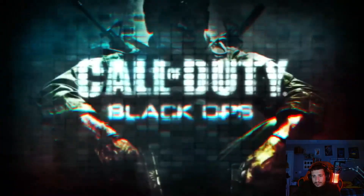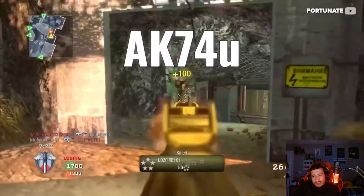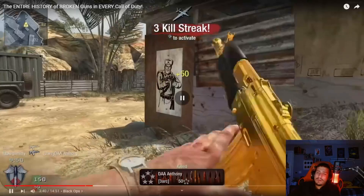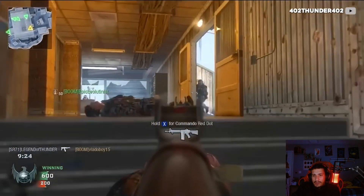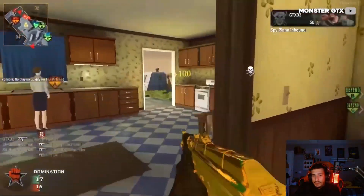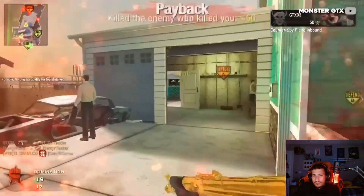On to Black Ops 1 — you might immediately be thinking about the FAMAS, which was pretty much everyone's go-to assault rifle, but even worse than that was the AK-74u. On its own it absolutely shredded, but then if you added Rapid Fire to it, it just took it to a whole other level. Try naming even another SMG that would compete with it. Treyarch never went back and rebalanced things, so if you somehow find a lobby today, chances are it's going to be haunted by AK-74u sweats.